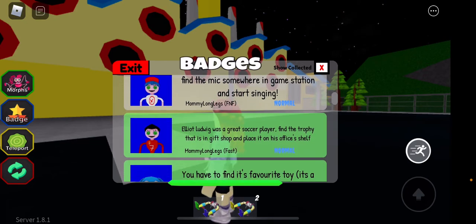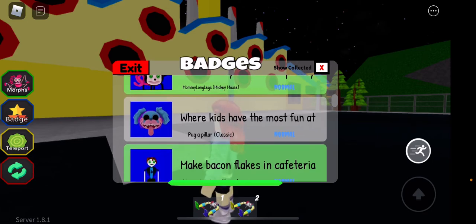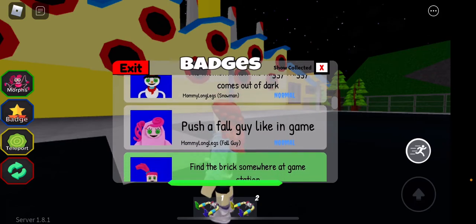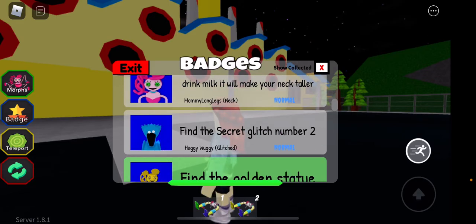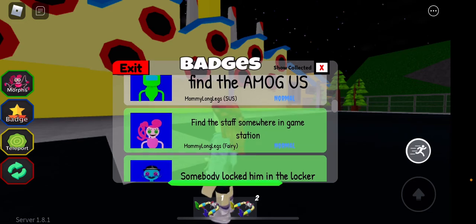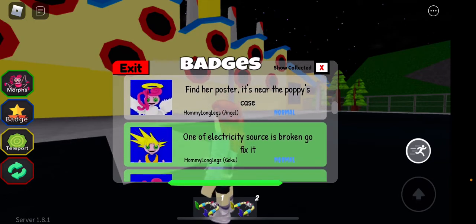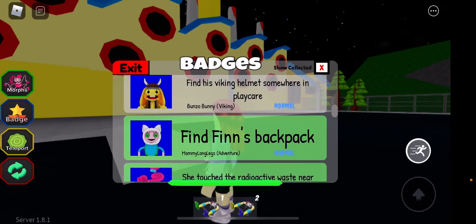Find the mic — I did find that. I'll go back and get it. Find the flashlight in the maze. I don't know where kids have the most fun — not sure where to get that, or what it means. The moment when Huggy comes out of the dark — not sure. Push a Fall Guy like in the game — I bet I have to find a Fall Guy. Drink milk, it will make your neck taller. Find the secret glitch number two. Find the amogus. I have to make a potion somewhere in the placard. Find her poster — it's near Poppy's case. Summer's coming — find the beach ball.